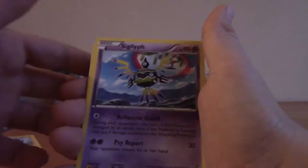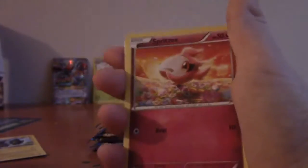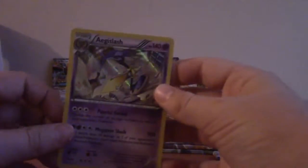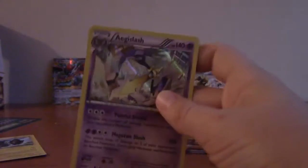Lapras, Max Potion - that's not what we want, we want Max Elixir. Sigilyph, Temple, Ducklett, Glameow, Spritzee, Shinx, Lilligant. Reverse holo and Aegislash holo! That card looks boss - absolutely boss. He looks like a baller, like 'I'm just gonna take you down, cut your head off, no biggie.'